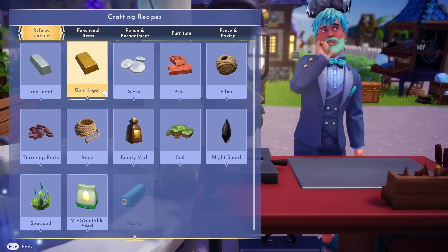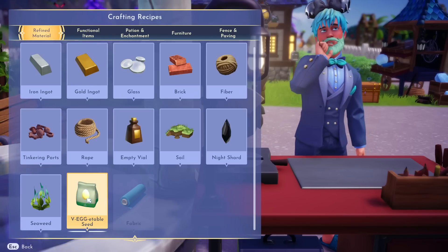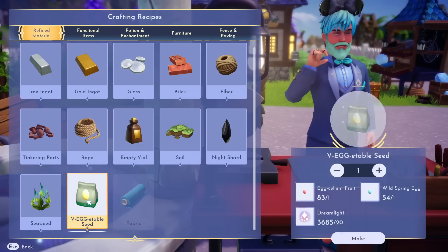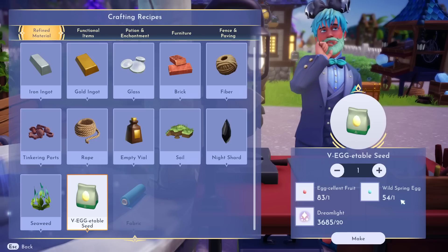If you head over to the crafting bench under the refined materials, you're going to see a new thing that you can plant. It's called the vegetable seed. It's going to take one excellent fruit, one wild spring egg, and 20 dreamlight.